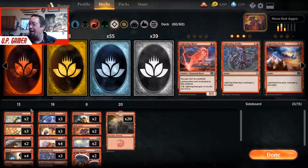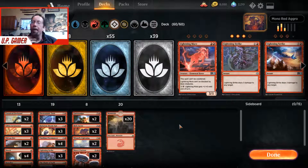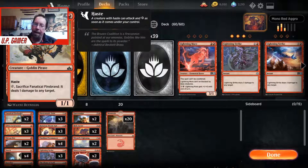Hey guys, welcome back to the Man Cave. I'm the UP Gamer and we're going to play on the ranked ladder today. We're going to play Mono Red Aggro — a real straightforward deck.